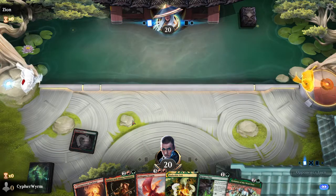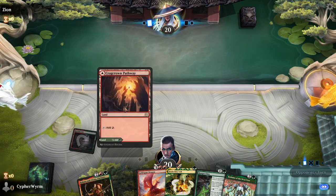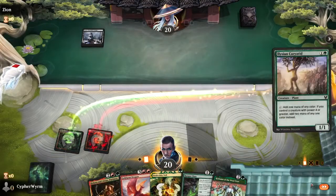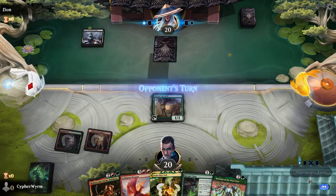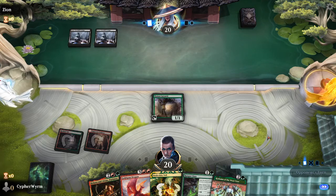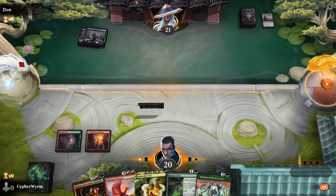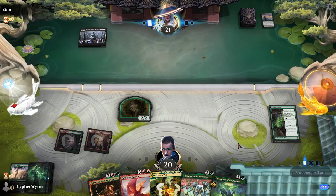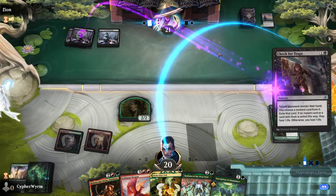We are playing Red Green Stompy in Kamigawa Neon Dynasty Standard. I think keep this — pretty risky, hopefully we get a third land. Carry-Added works. What does he have for one mana? That's what it is. We didn't draw land but we did get a land from a Rain — we do have a Ranger Class still, so hopefully that will save us. Check for traps.